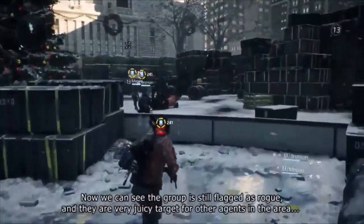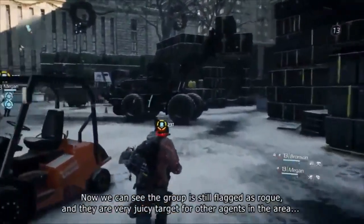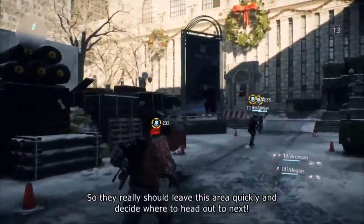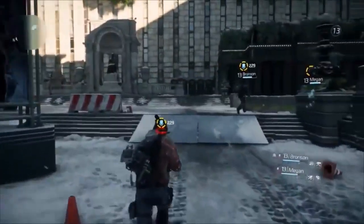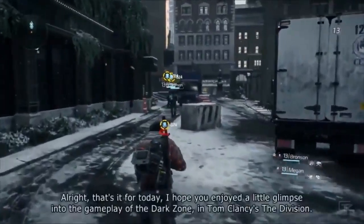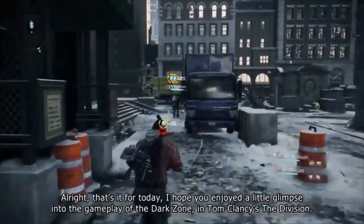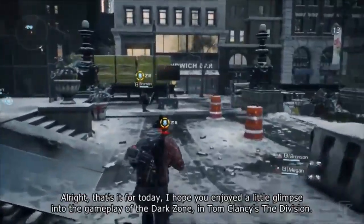The group is still flagged as rogue and they're a very juicy target for other agents in the area, so they really should leave quickly and decide where to head next. And that's it for today — I hope you enjoyed a little glimpse into the gameplay inside the Dark Zone of Tom Clancy's The Division.